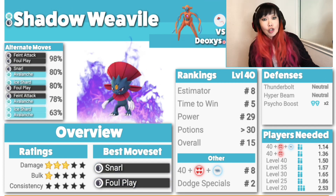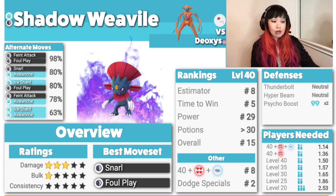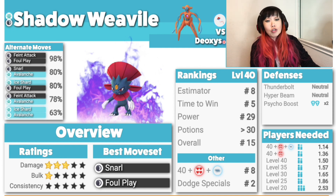Let's look at Shadow Weavile. Damage 3, bulk 1, consistency 0. Best moveset is Snarl, Foul Play. Dark double-resists Psychic. It is also part Ice, so watch out for Rock Slide on defense Deoxys — but like I said, defense Deoxys does nothing, so just forget about it.